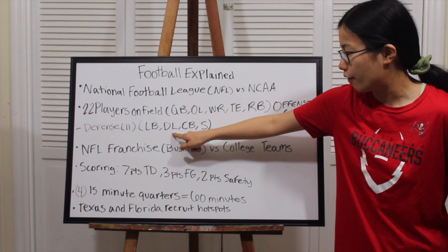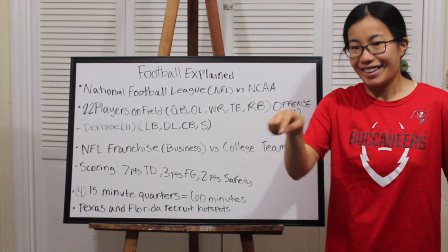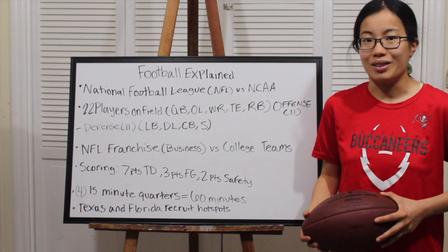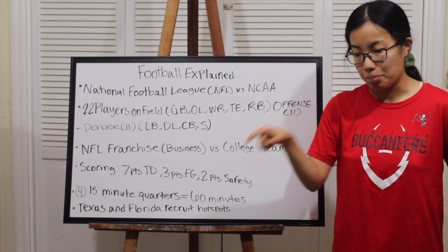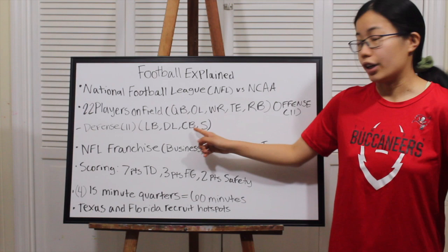Defensive linemen are the big boys up front going against the offensive linemen. The D-line has nose tackles — the biggest guys sitting right in the center — and defensive ends, who rush against the offensive line to get to the quarterback. Great D-linemen include Vita Vea and Ndamukong Suh for the Bucs, Cam Jordan, Aaron Donald for the Rams, and Khalil Mack. D-line is a very wide-ranging position.